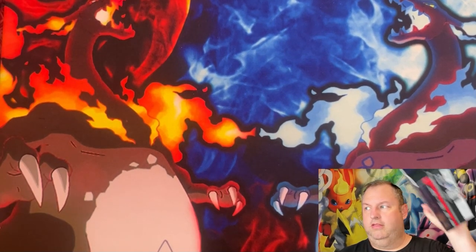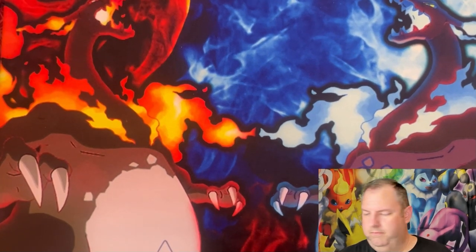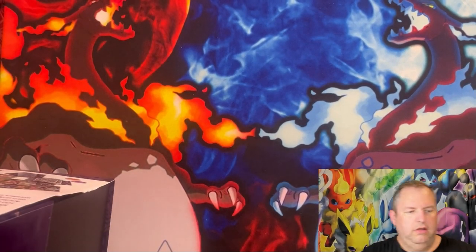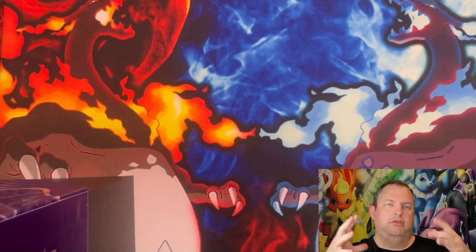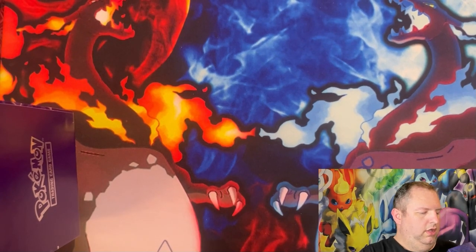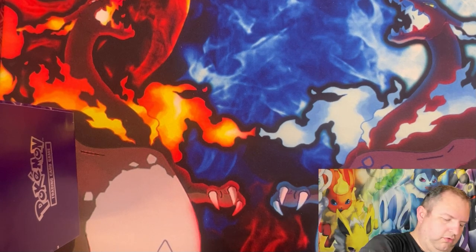Welcome back to another episode of Chasing the Charizard in Paldean Fates — this is part two of the ongoing series. The idea is I keep opening anything from Paldean Fates, whether it be elite trainer boxes or the tins I have over here, and I keep going until I get the Charizard. I'm also going to keep going until I get the full set. I still cannot get the sticker packs because the store hasn't gotten a shipment in, but when they do I will open those.